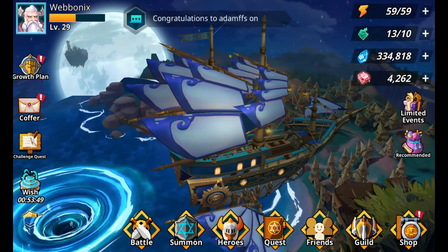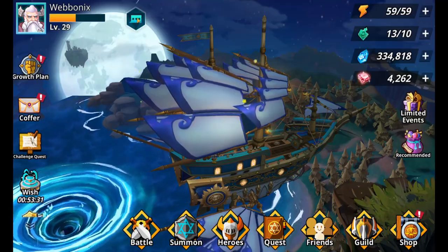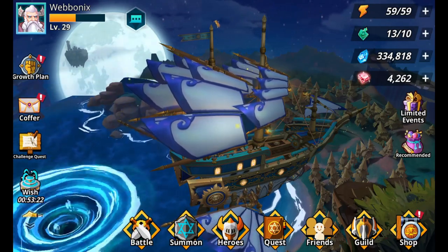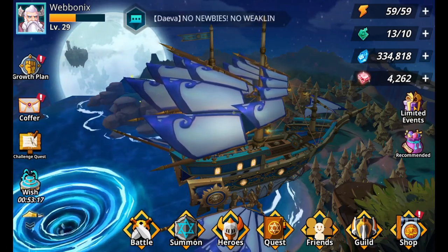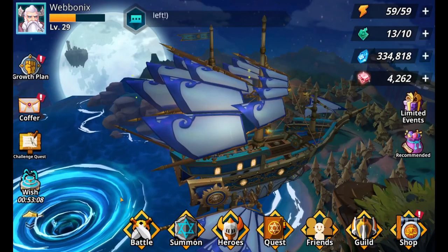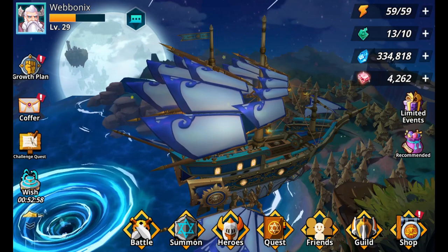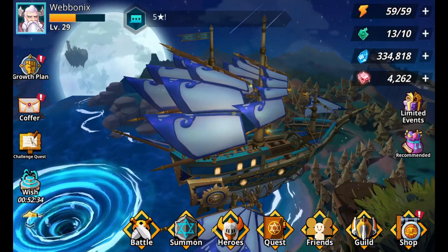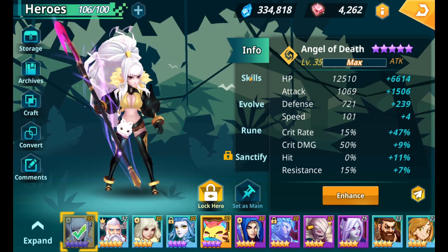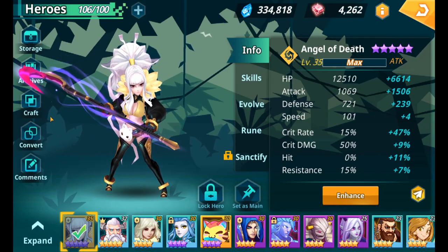So this is your basic hub. In the top corner you've got your character stats — your name, your level, and chat functions, all the same as what you'd normally expect. Your resource tab is down the right side, with an events tab further down the right side as well, giving you timed missions to complete for more resources. Events keep the game a bit more interesting. At the bottom you've got your main features: Battle, which lets you do campaign stuff, dungeons, and PvP. The Hero screen is pretty nice — it's got everything you need to customize and power up your heroes.